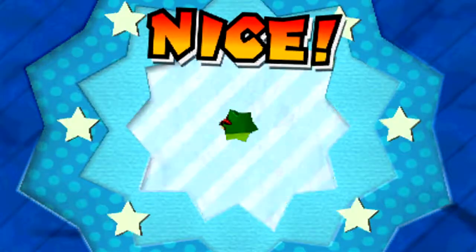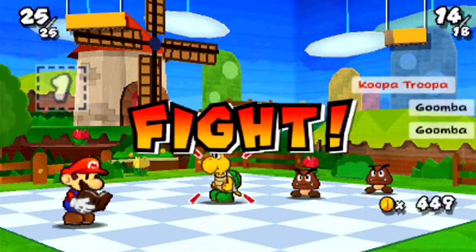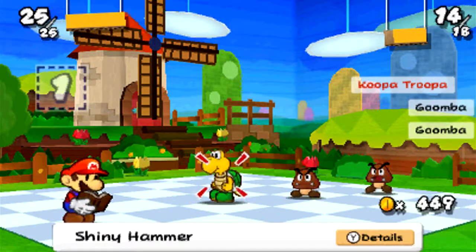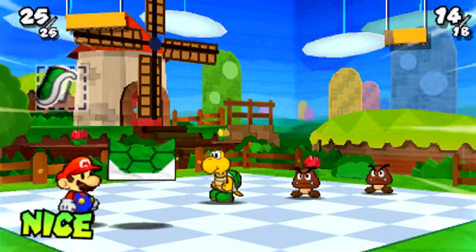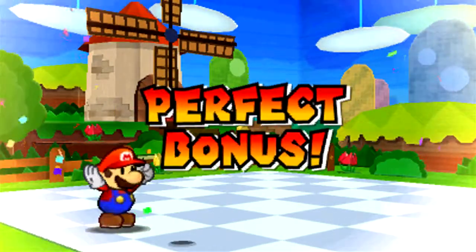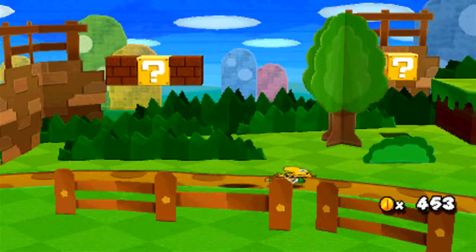Alright, here we are in Hither Thither Hill. Look at the battle background — the windmill there, it's so neat looking. We're just gonna go for a Koopa Shell, because that's the easiest thing for us to do. We got the excellent, took out every single enemy, earning ourselves the perfect bonus. Oh, I love those delicious coins.